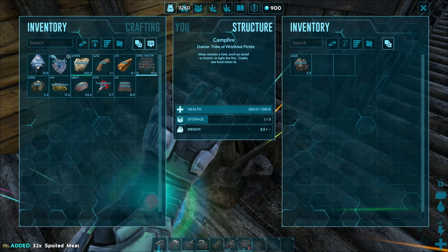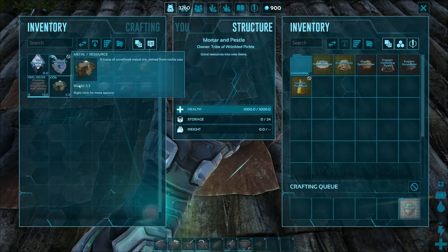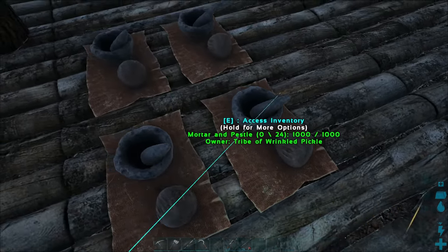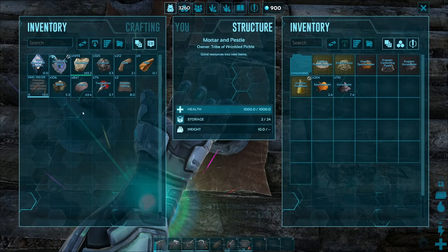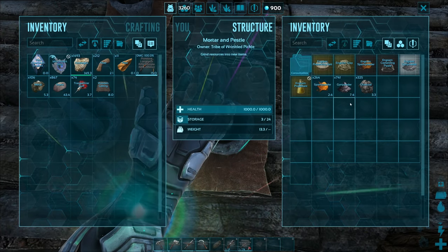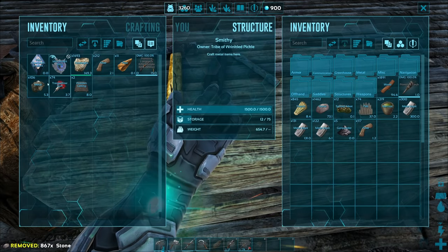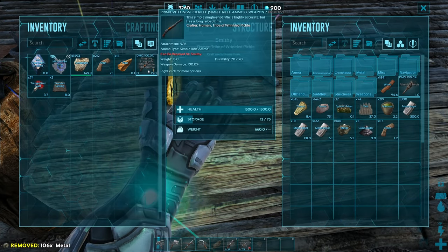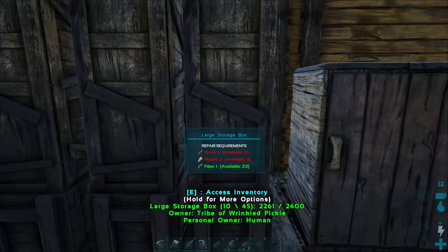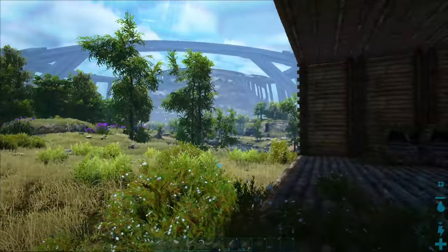Let's throw spoiled meat into the narcoticizer and charcoal into the spark powder maker. I have 867 stone, and I also found ambergris in space — no idea what it is. Basically every day I go into the space biome to see what's there, and we'll check it out today too.